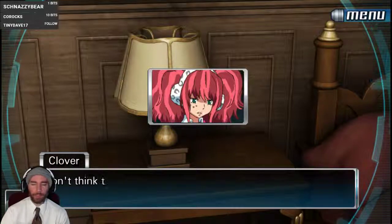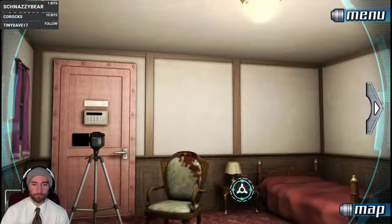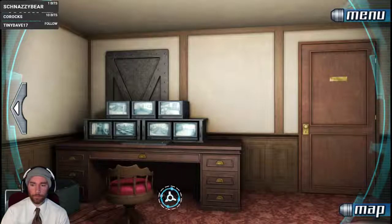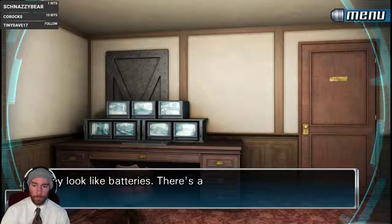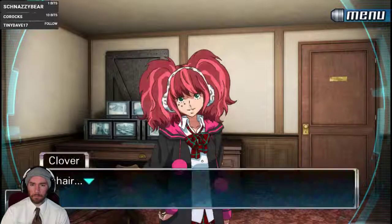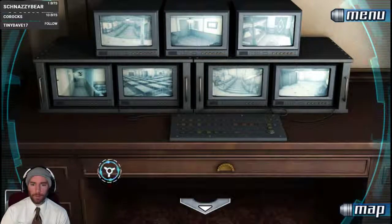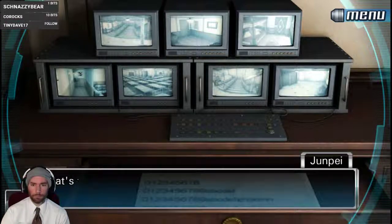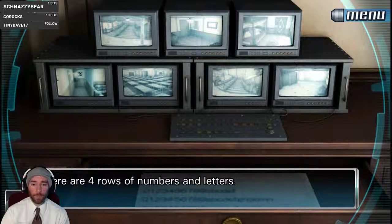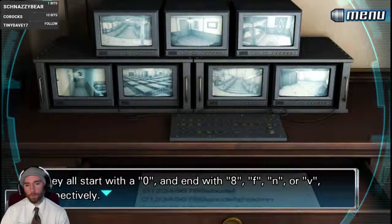It's a lamp but it doesn't turn on — nothing special about it. A bed — nothing on it, nothing in it. Batteries — there's a cable running from them to the monitor. A chair. Drawer — nothing inside. Some kind of code: there are four rows of numbers and letters. They all start with zero and end with eight, F, N, or V.